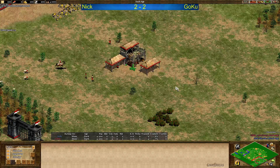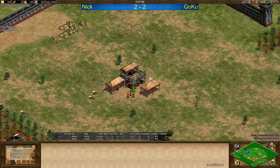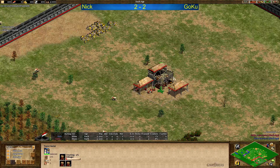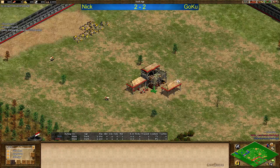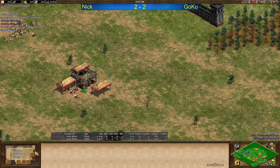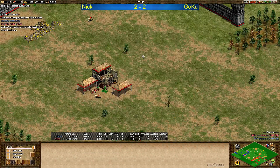And there we go into the deciding game between Nick and Goku. It's a Hans War in game 5. Hans Arena, not too common, but players know how to do this. I'm looking forward to this game. I hope it's going to be an interesting one.